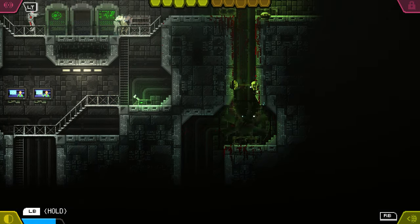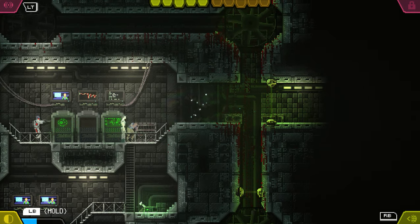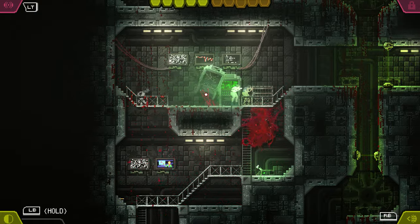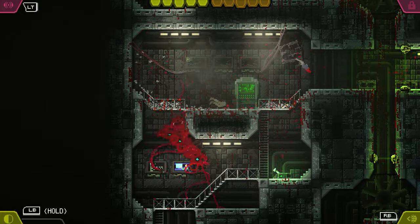Luckily, levels are expertly designed with air ducts and passageways to lure enemies one way and sneak around from behind. With each human that is consumed, the pulsating parasite grows in size.